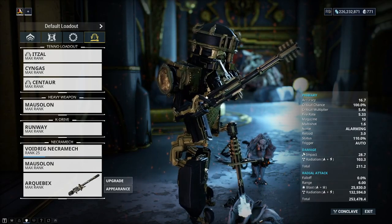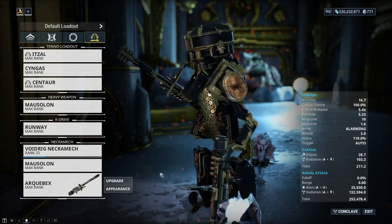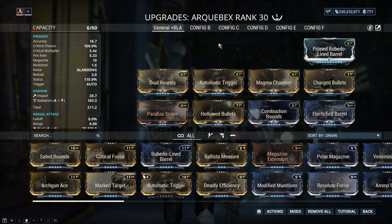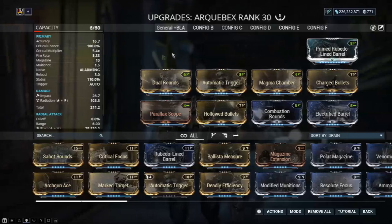Once you rank up your necromech a little, you will unlock its exalted weapon called the Arquebex. This exalted is currently extremely powerful and fun to use, and it also has nine slots to mod for.